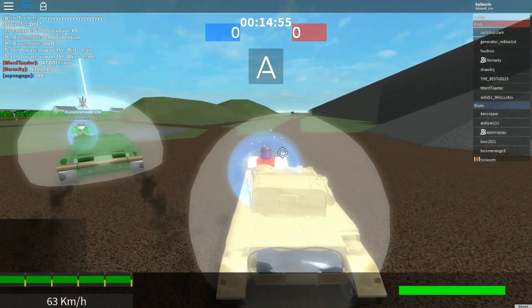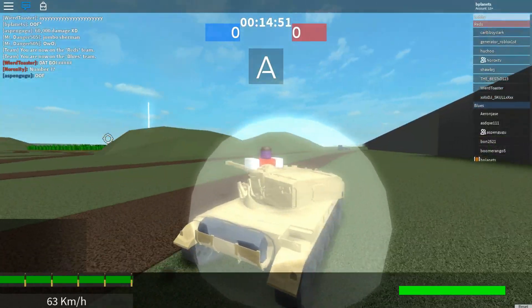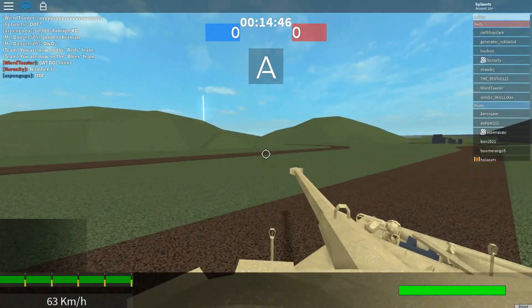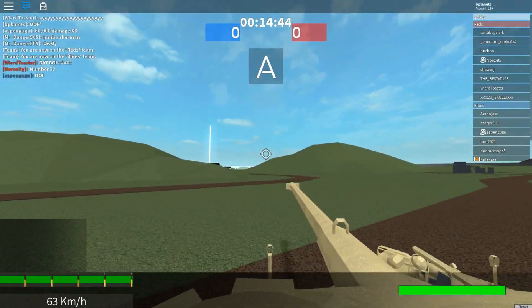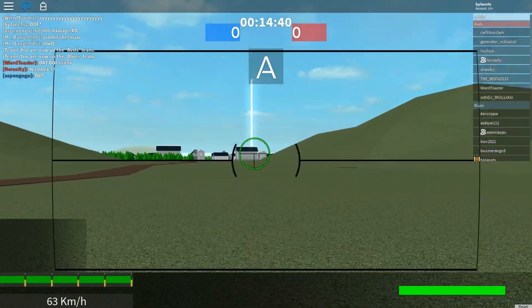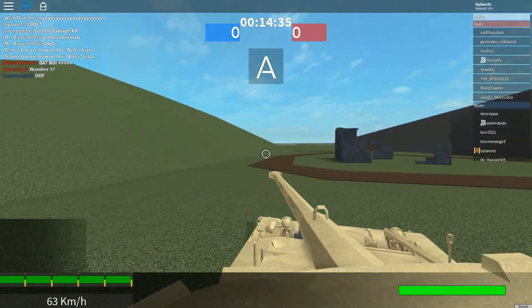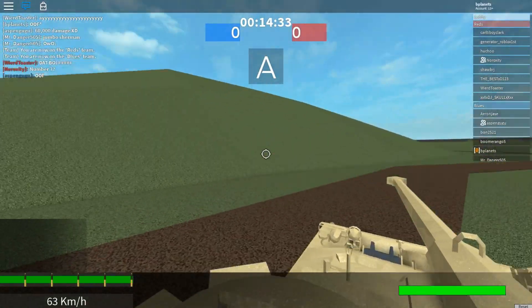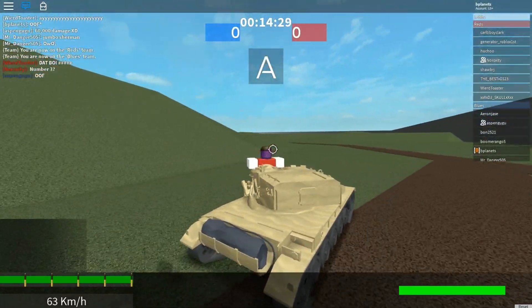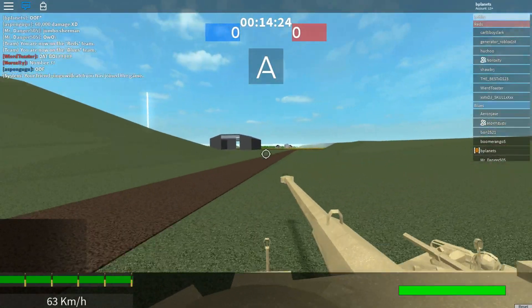Number 3 is going to be the AMX 13 90. This is a fairly good tank. It's got a 90mm gun — just like the AMX 13 75 but quicker, with one more shell, though it does reload slower. But it does have a higher damage per minute and the same penetration. This autoloading nightmare can give the enemy team one hell of a problem.